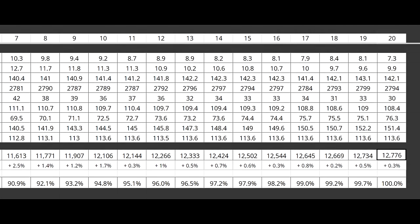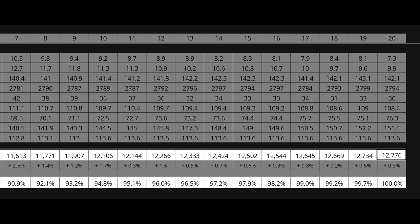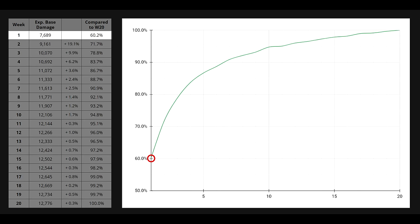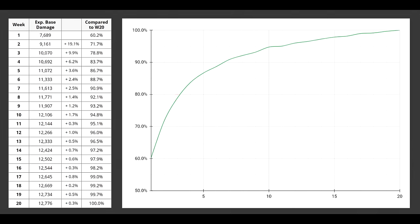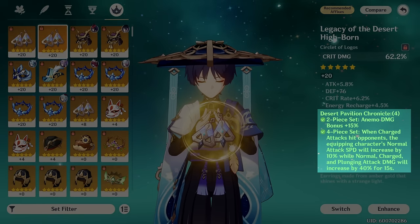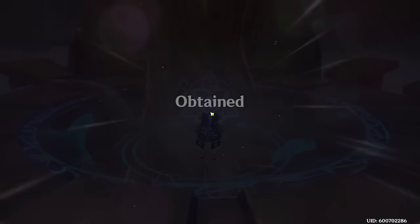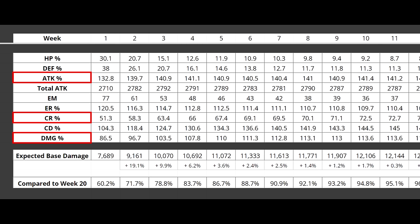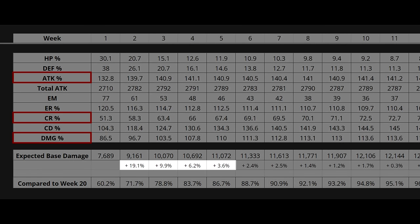Treating week 20 as our target stat goal and tracking progress toward it, the first major finding is striking: we achieve over 60% of our 20-week goal after just one week of farming. That quickly goes to over 70% after week 2, and almost 80% after week 3. The majority of a character's power budget from artifacts is unlocked in just the first few weeks. This isn't surprising — most of an artifact's power comes from its main stat, and set effects are a huge part of what makes the artifact desirable. These can reasonably be found within the first few weeks, even with RNG.